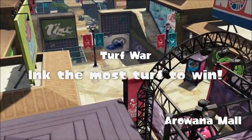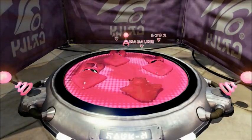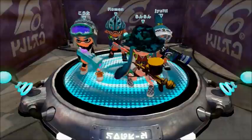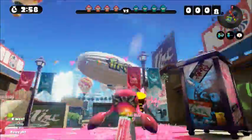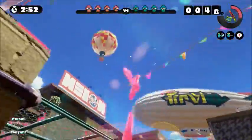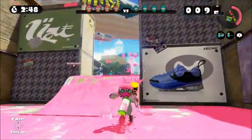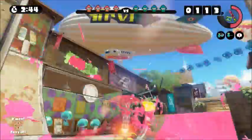I prefer my carbon rollers — I usually use the Carbon Roller but also use the Deco quite often. It really depends on the stage. Right now I would not be using the Deco because neither stage is built for it; they would be very heavily disadvantaged, whereas burst bombs and the Inkzooka would be much more useful. Some people block the way — if you're standing in front of a teammate, it does block the path.